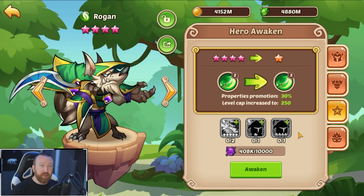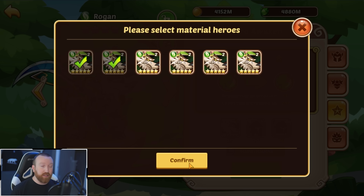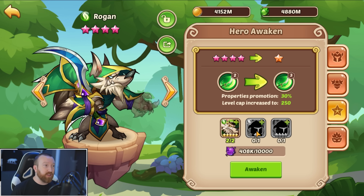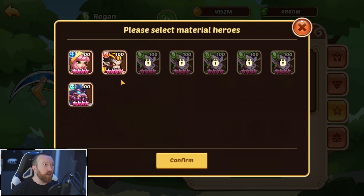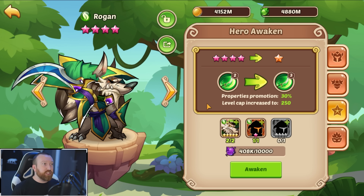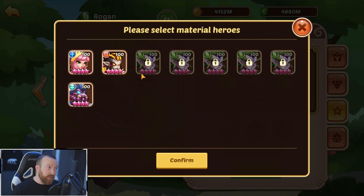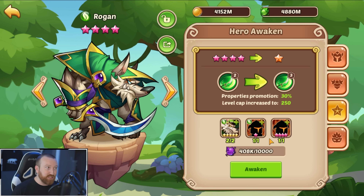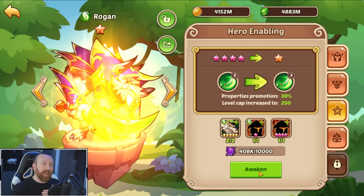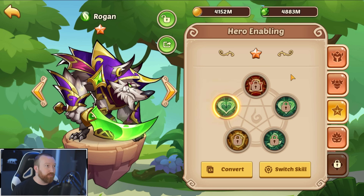Now this is the big one — this is the step that takes a lot. You're going to need two more Rogan copies, bringing the total now up to five copies of the hero you want to build. You then need another six-star, and finally you need another food hero that is at nine-star. So the process we just did to make this nine-star, you're going to need to do that for another hero as well. This is where it starts to get exponentially more costly as you level up your hero further.